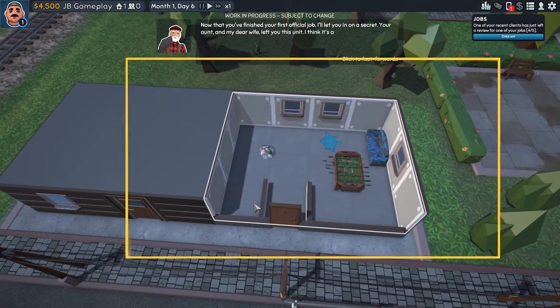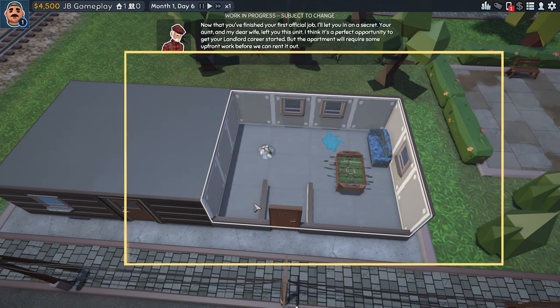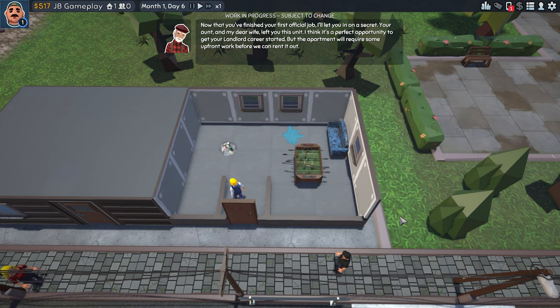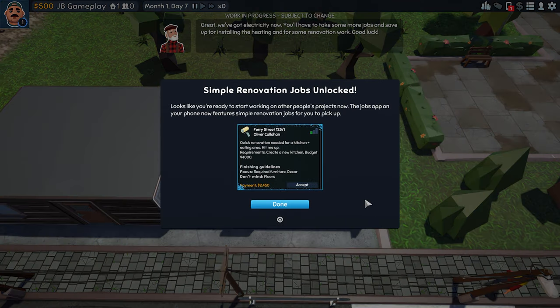The guide says: 'Now that you've finished the first official job, in secret your aunt — my dear wife — left you this unit. I think it's a perfect opportunity to get your landlord career started. The apartment will require some work before we can rent it out.' Connect electricity for 4,000 bucks. Done — we got electricity. Now we have to take more jobs and save up for heating and another renovation.